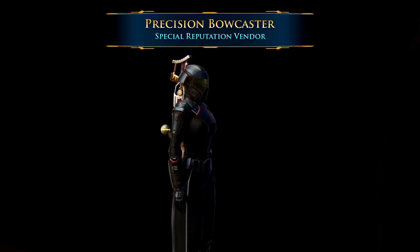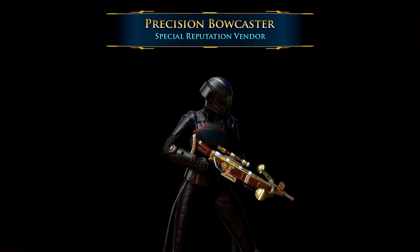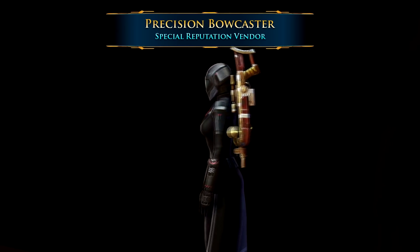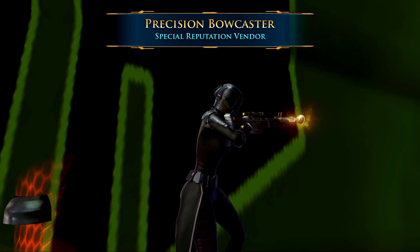From that exact same vendor, there's also the Precision Bowcaster. It costs slightly less but still requires that combination of different currencies from different events: 12 Ratgold DNA canisters, 10 completed Bounty Contracts, and 8 Grey Helix components. This one is a wooden color with brass colored highlights.